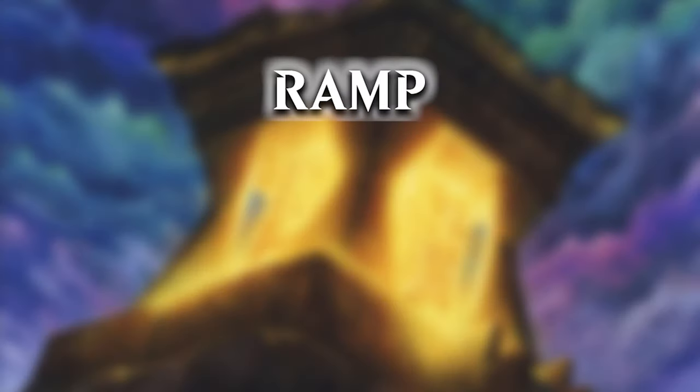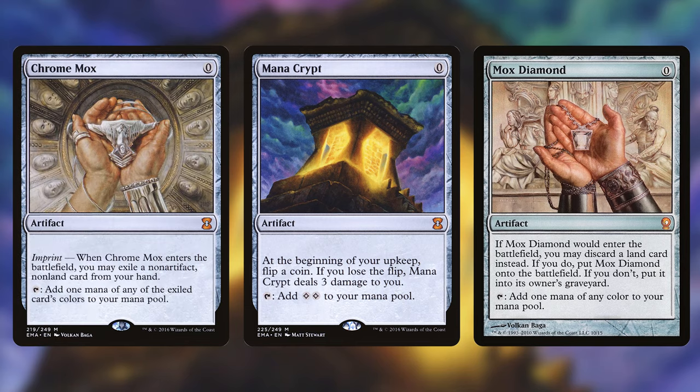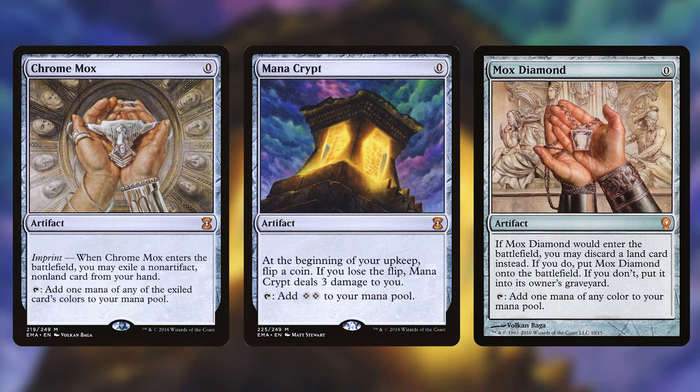First of all we have the Ramp Cards. Ramp is one of the most important aspects of Commander because you have 3 opponents and you really want to start doing big stuff before they do. Usually you want to play between 10 and 20 ramp cards. In this deck I opted to play 17 because we draw a lot of cards and want to deploy them quickly. First of all we have Sol Ring, Mana Crypt, Mox Diamond and Chrome Mox. These are some of the best mana producing cards in the game, so we want all of them.